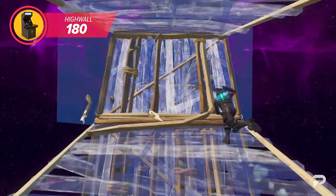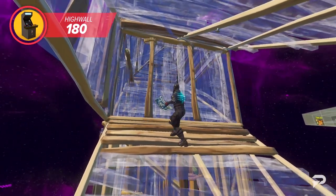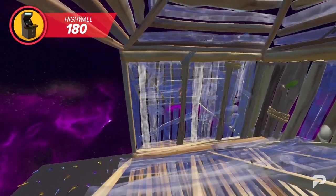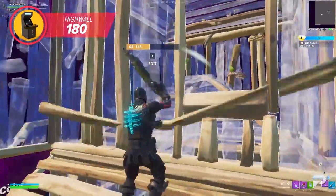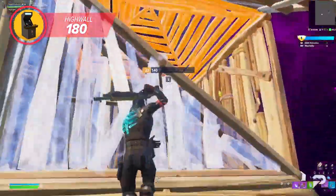Once you land, immediately jump back into the air and place a ramp directly below you to land on. From this position, analyze the situation and decide which option works best. If your opponent is on a ramp directly behind your high wall, make a window edit on your wall and place a cone above them to block them off — their momentum will be halted, giving you the chance to crank up and take height.